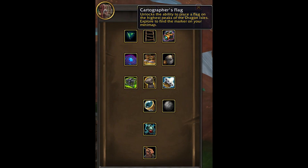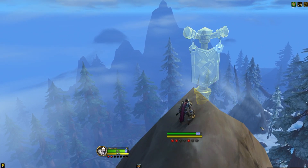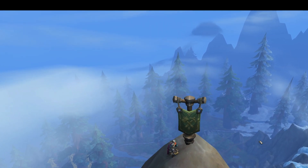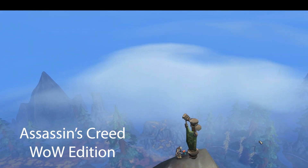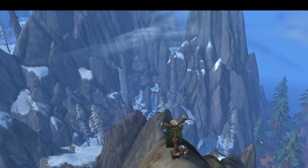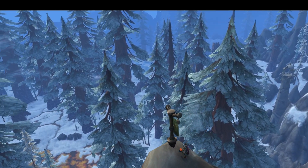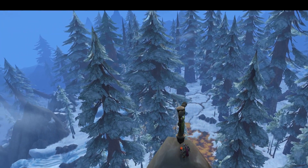At Renown Rank 6, you will gain access to the Expedition Supply Kit and be able to unlock the Cartographer's Flag. There are 20 locations throughout the Dragon Isles where you can plant a banner to receive 250 reputation, which is enough for two full Renown Ranks. These banners can only be planted once per character. The coordinates for all 20 banner locations are in the description below.